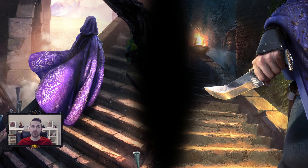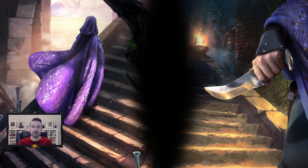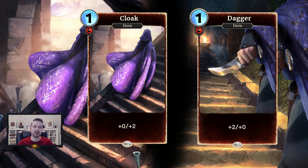The card she revealed is Cloak and Dagger — essentially one card that counts as two. When you're in the deck builder it looks like the image on screen, but when you draw it in game it splits and becomes two separate cards. You draw one card and it becomes two cards in your hand, which you play individually. Cloak is a one-magicka red item that gives +0/+2, and Dagger is a one-magicka red item that gives +2/+0.